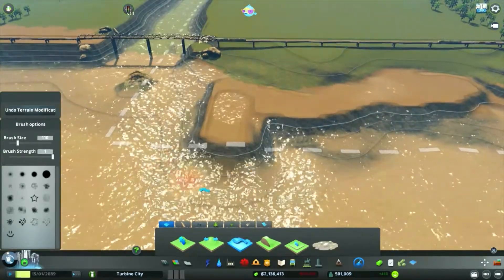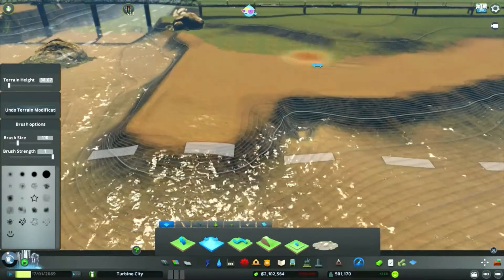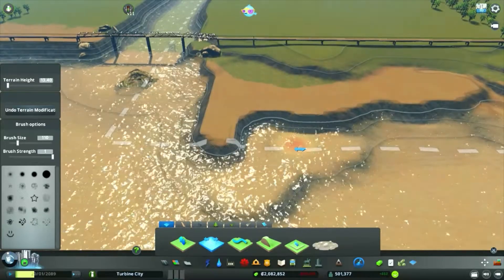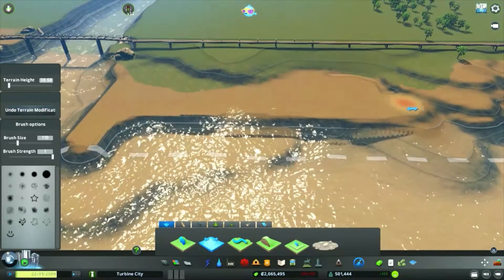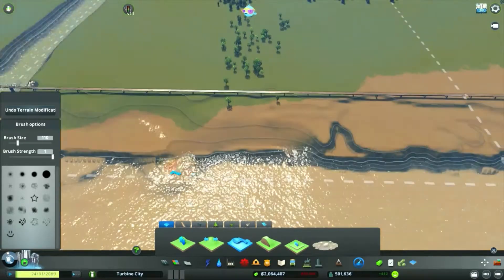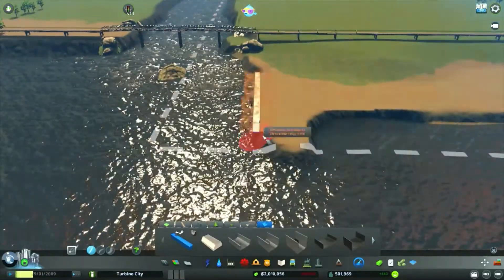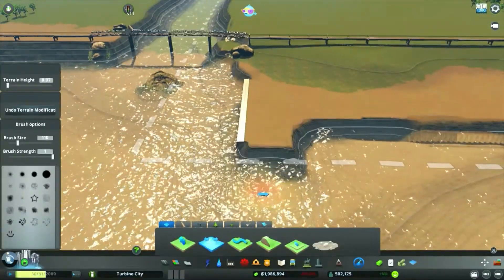Whenever we do any terraforming, obviously the water has to readjust — it causes large waves, so we have to let it all spill back out again. I think we've got our height. This is our low point, so I can set up our quay wall. This is my first time using the quay wall, so let's see how easy it is.